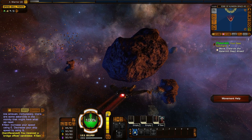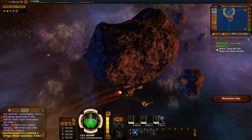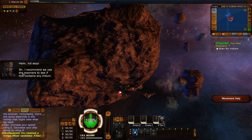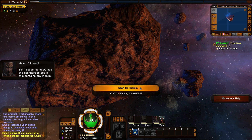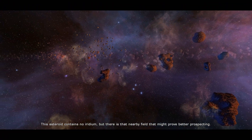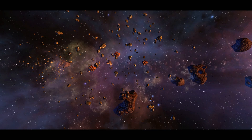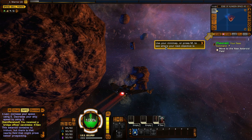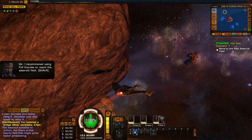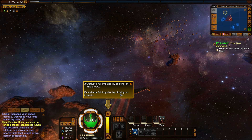Now, I know that I can use Full Impulse, but the tutorial has not told me yet that it exists, so I will wait until the tutorial tells me that it's there. As far as I know, I don't know it's there. Full stop! Sir, I recommend we use the scanners to see if this contains any Iridium. Scan for Iridium. This asteroid contains no Iridium, but there is that nearby field that might prove better prospecting. Sir, I recommend using Full Impulse to reach the asteroid field. Alright, now we have Full Impulse. Activate Full Impulse by clicking on the arrow. Deactivate Full Impulse by clicking on it again. Now we know that exists.